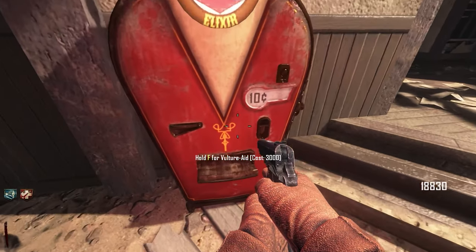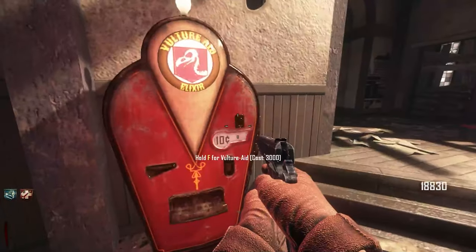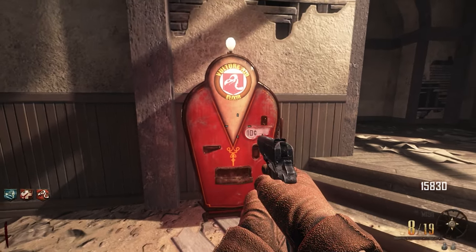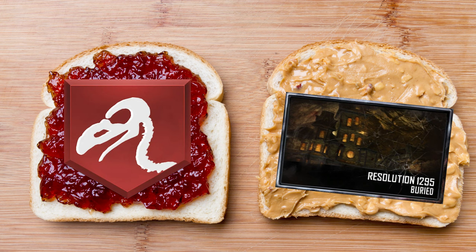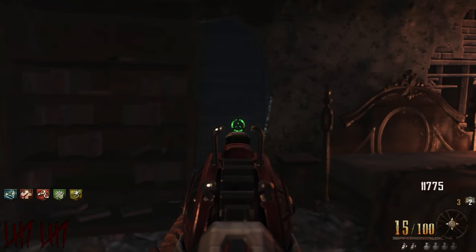It makes you wonder if this perk would be useful on other maps, like Nacht der Untoten or Ascension. Sadly, Vulture Aid is only on Buried, and it's likely to stay that way, as Black Ops 2 really liked having perk-exclusive maps. Honestly, Vulture Aid just fits with this old western style map, even though it takes place in Africa. It's such a unique concept.